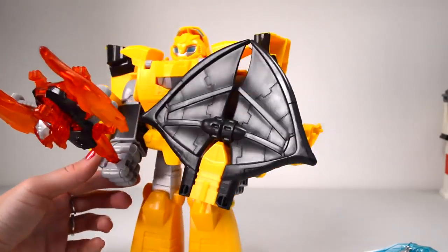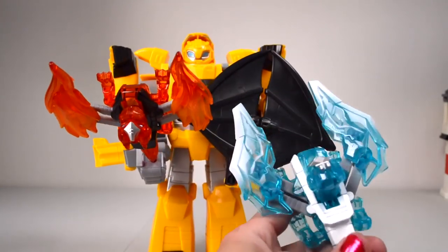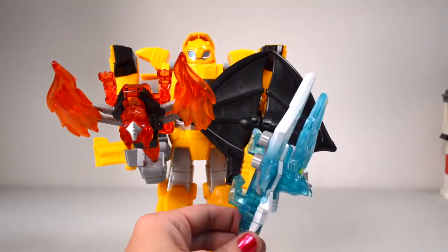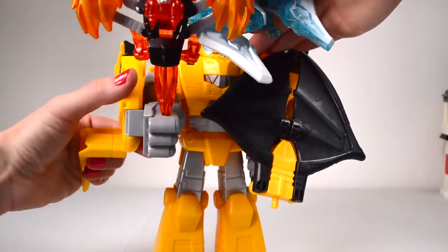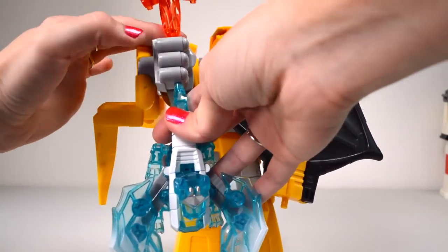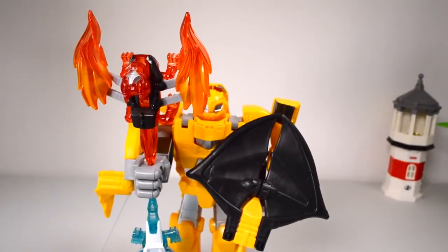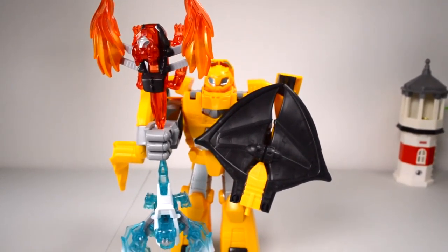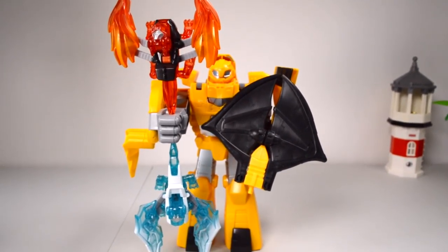Much better. We can also transform this dragon into an axe — and this is ice, his weapon of choice. Lift up his arm and it fits at the bottom right over here. Now that's armor, Bumblebee. I love it. Fiery nice and a shield — so cool.